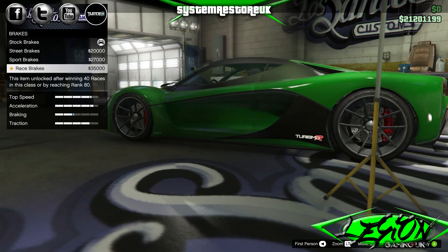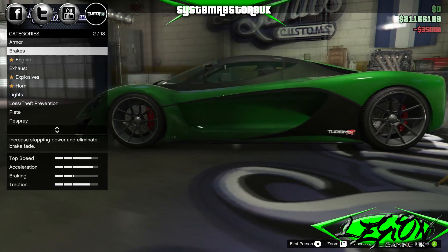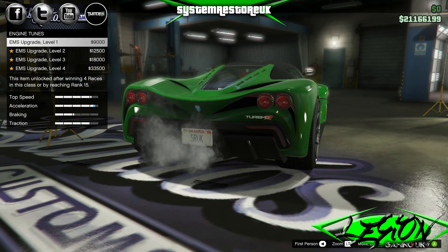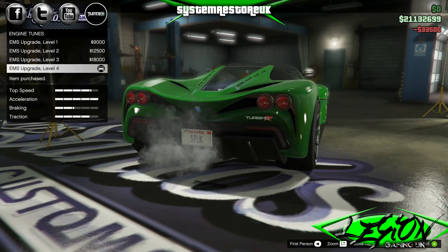As we previously mentioned, we are going through every single DLC car available on GTA 5 Online, irrespective of whatever update it came through. On this one you've obviously got the Turismo R, and we are at the engine tunes — EMS upgrade level 4, £33,500. We're going to make this thing move.